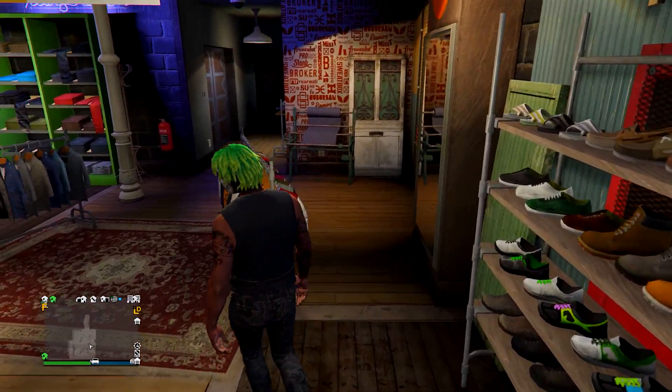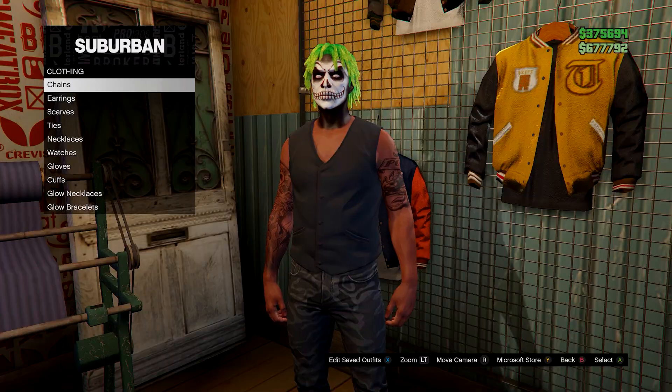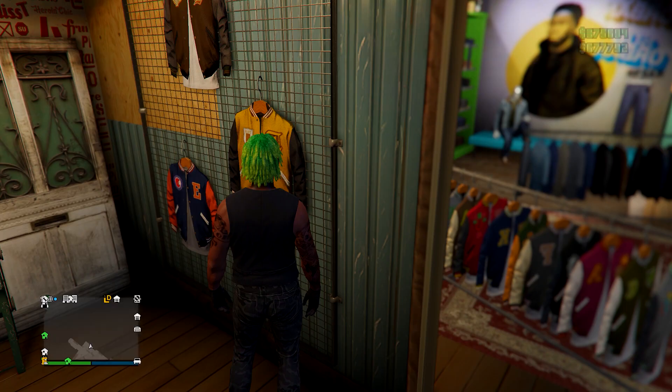After that, go to accessories. Go down to gloves, then go for the black armoured — just these ones here.